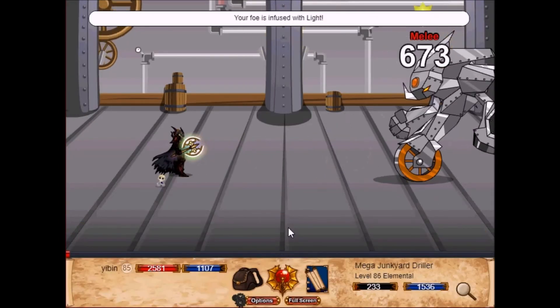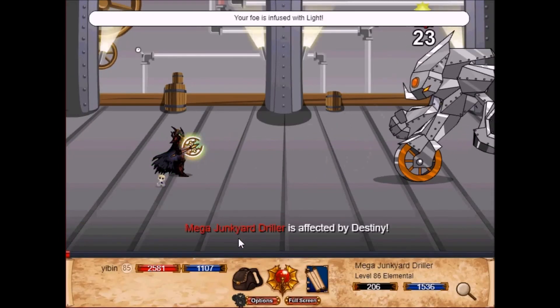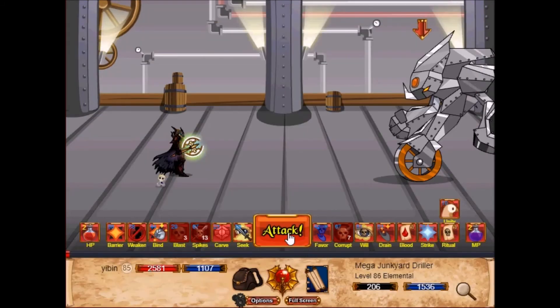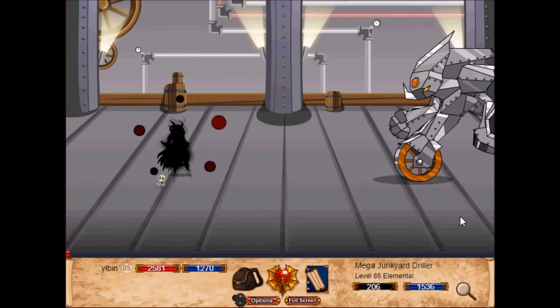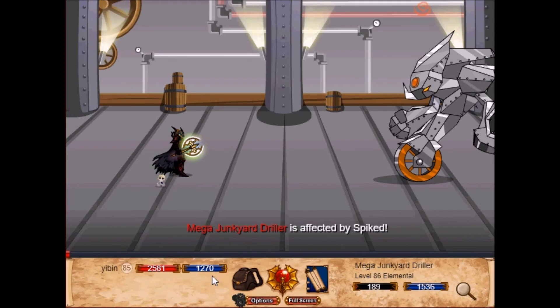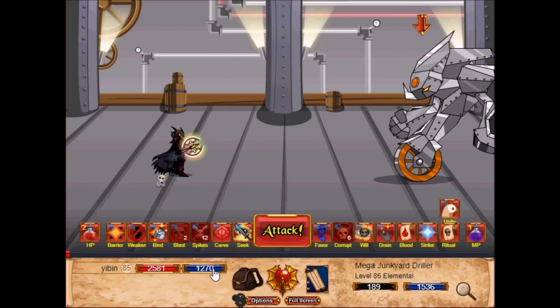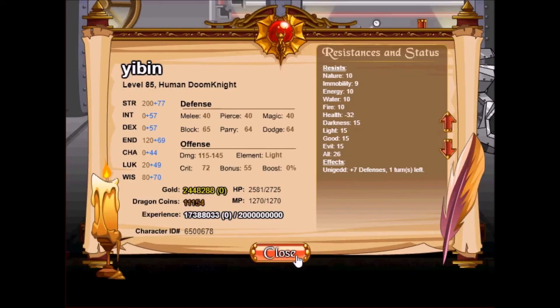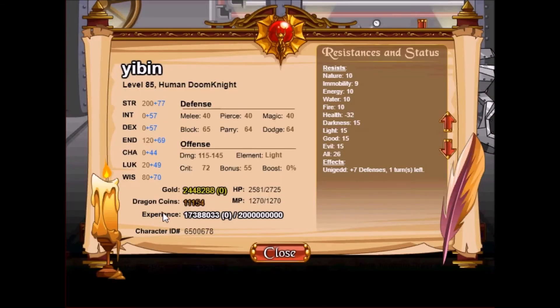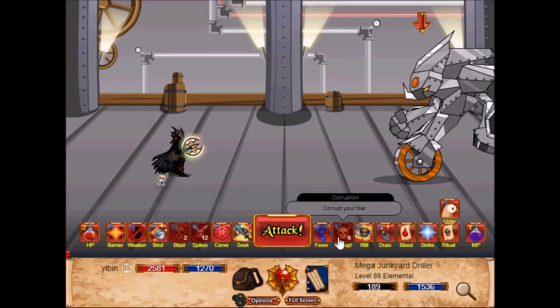Green attacks the enemy as well and gives it a minus 7 boost. Purple adds 7 to your defenses. The boosts are all really small. Keep in mind I don't train my charisma — I only have plus 44 from all the items currently equipped.